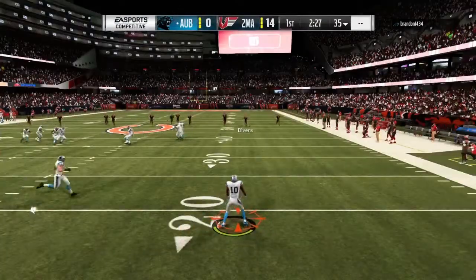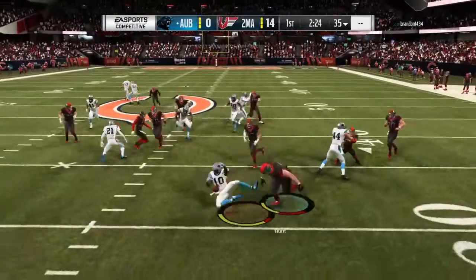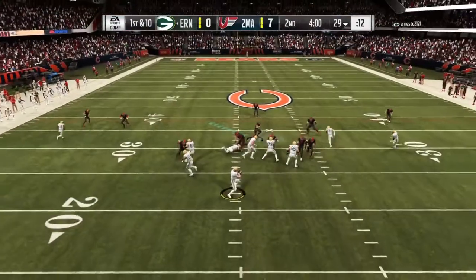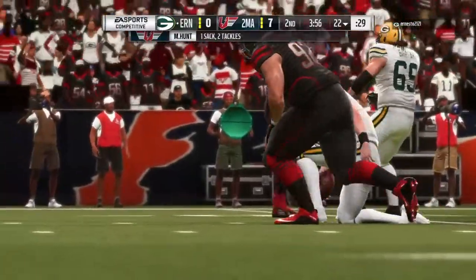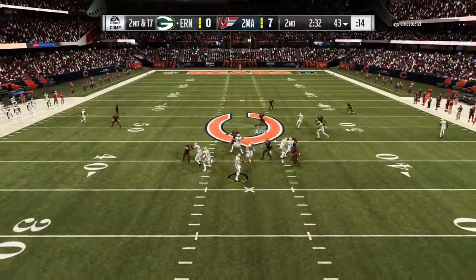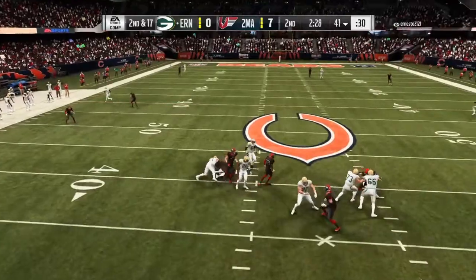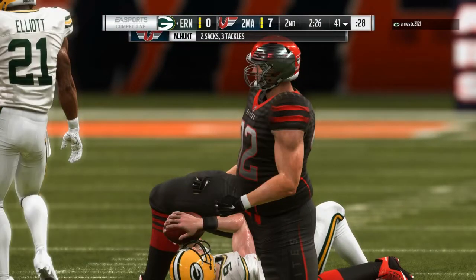Another thing — you should put him as your backup left or right outside linebacker too, because he's a great special teamer. At the very least, you should make him your special teams kickoff guy because he's a total beast on special teams. As you see him flying by to get the sack there, and here he just swallows up the quarterback for the Packers — and that was on Josh Sitton too. Overall, get this guy, he's a total budget beast, I can't recommend him enough.